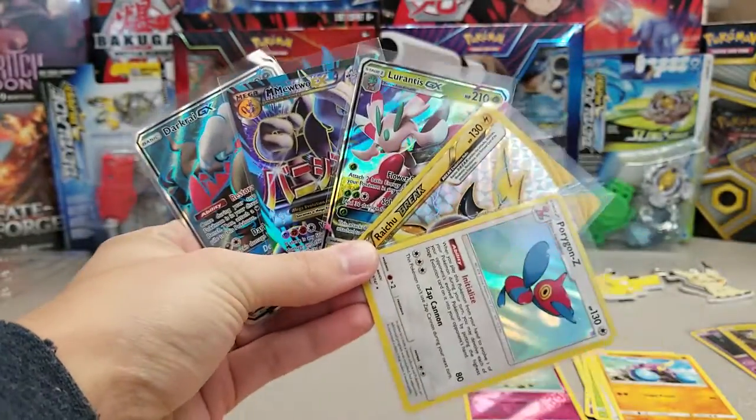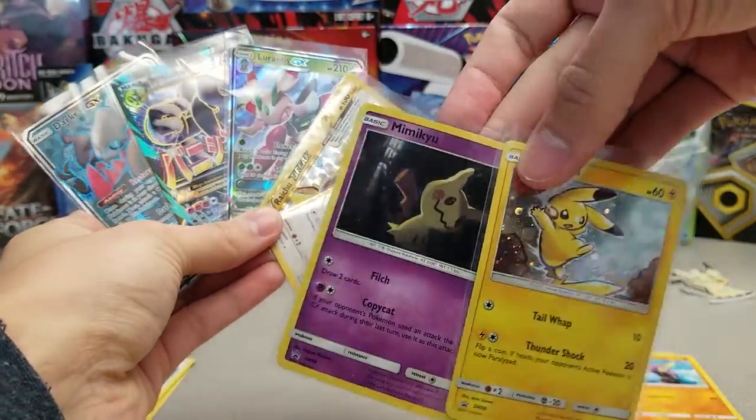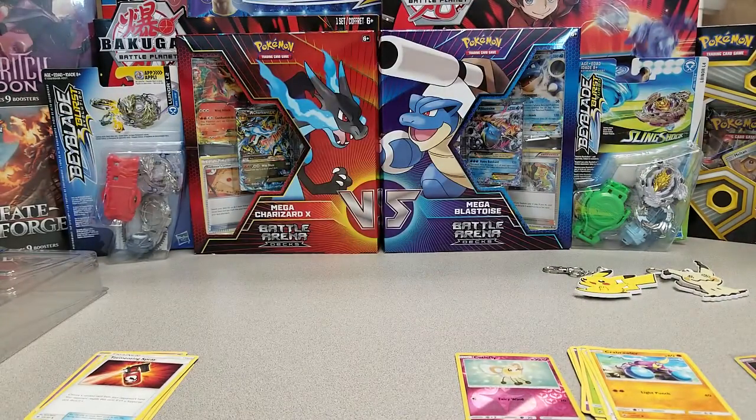So we got a Porygon-Z holo, a Raichu Break, a Lurantis GX, and two full arts — Mega Mewtwo EX full art and Dark Cry GX full art. Including the break, we got five hits in six packs from these promo boxes, plus these somewhat hard-to-find above-average value promo cards and those cool danglers as well. I'm happy, I'm satisfied. Hope you guys enjoyed that. If you did and haven't already, please make sure you're subscribed, rock smash that like button, visit thegamecapital.com for your Pokemon card and TCG needs, follow on twitch.tv/thegamecapital, and subscribe to the Poke Capital as Pokemon Pack Daily is returning Monday April 1st — no fools about it. Thank you for watching, and I'll see you next time.